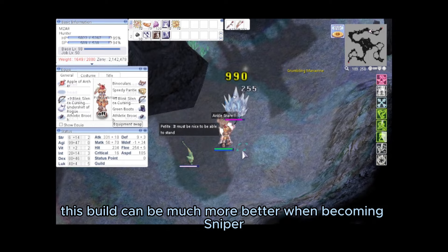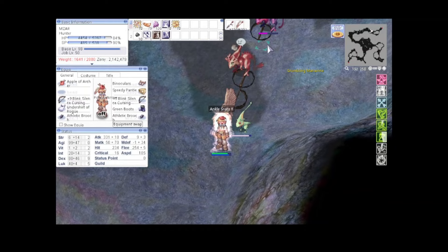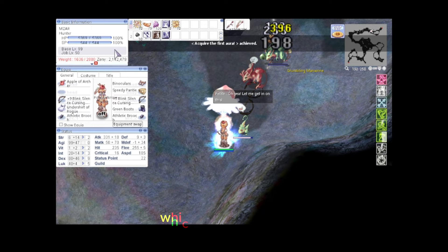Conclusion: this build gets much better when advancing to Sniper. Extra ASPD from Truesight can push up to 189 or 190 ASPD, making the Sniper very troublesome to deal with. Status Ailments can also be used by Assassin with Dual Daggers or Specialty Jur, whichever can boost ASPD.